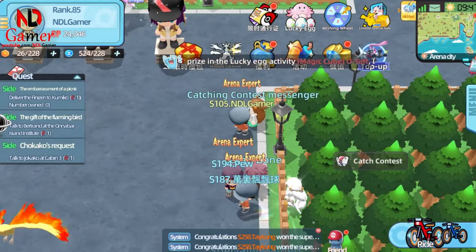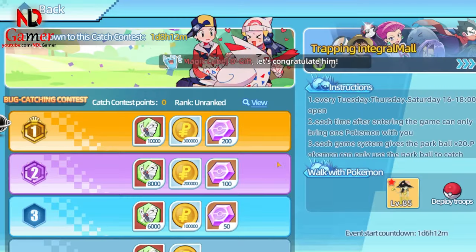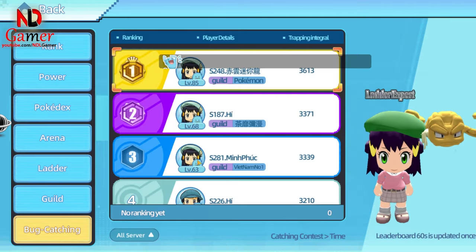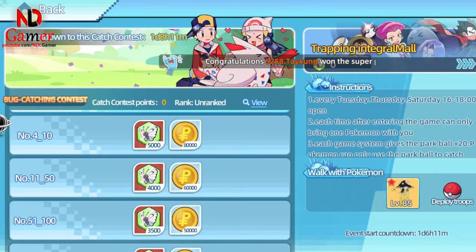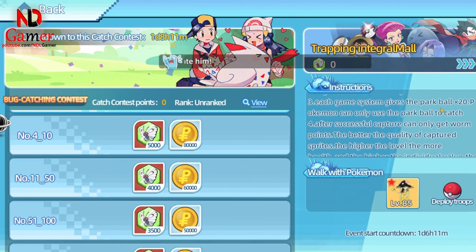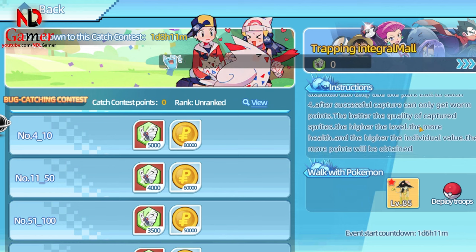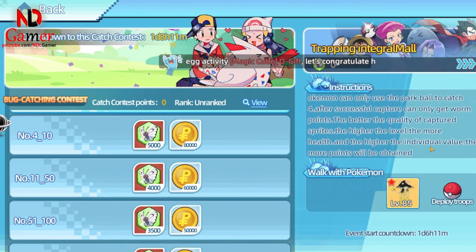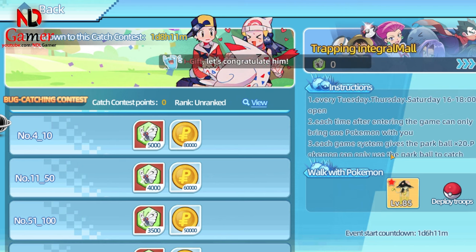There's also a Catch Contest event, but it hasn't started yet, so I don't know how it works. It might be available in two days, and I'll review it then. I'm guessing you should use Gengar for its Mean Look skill, which prevents wild Pokémon from running away. I imagine it could be a contest to catch as many Pokémon as possible to compete for the top spot, but I'm not certain. If it turns out they require you to bring strong Pokémon to compete for the fastest kills, don't blame me — this is just a guess.